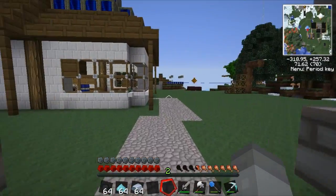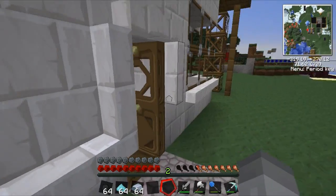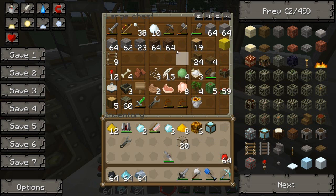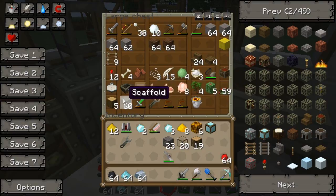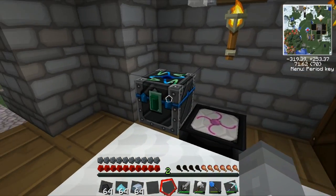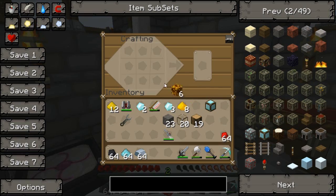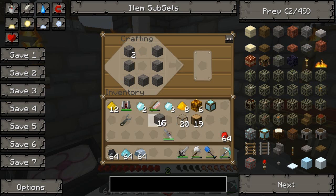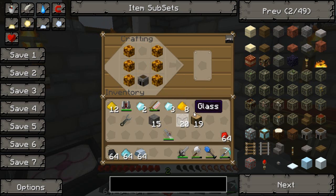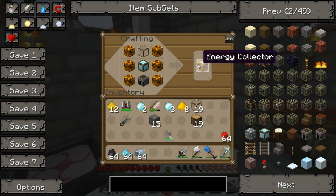We'll have to go back and grab a bunch of other stuff — some glass and some cobblestone, and some wood as well. Better safe than sorry. Let's craft this collector. We need a furnace first. So it's: furnace, glowstone there, diamond block, and glass. And that makes our first energy collector.